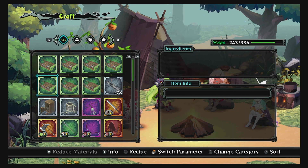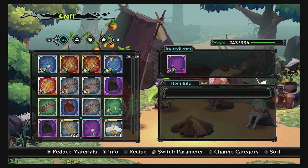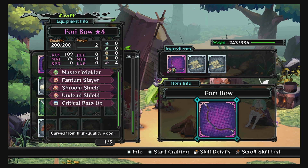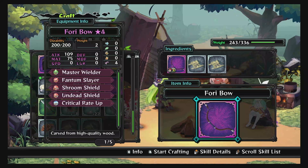Enchanting is a little bit different. We'll go ahead and get the crit rate up on this by putting two enchant things on it. It will gain both of these skills and become a 40 bow plus six, or star six.